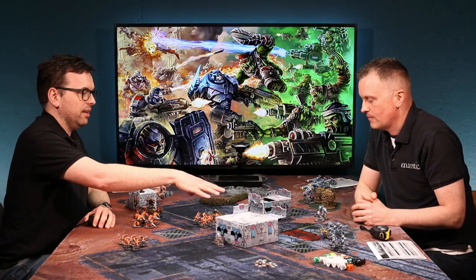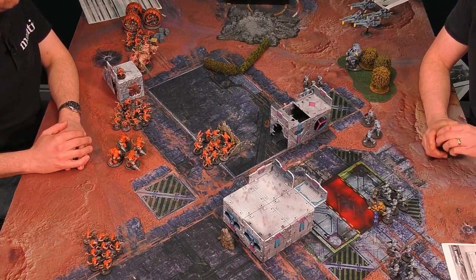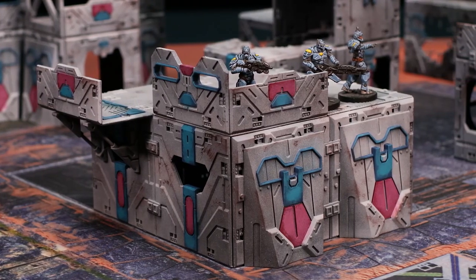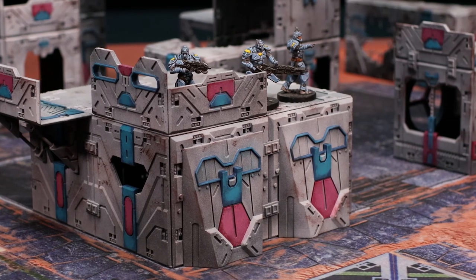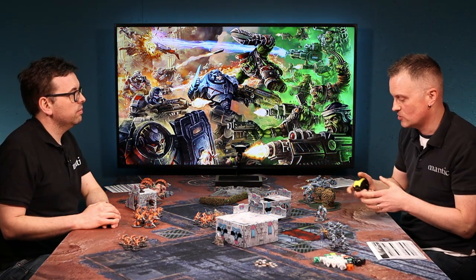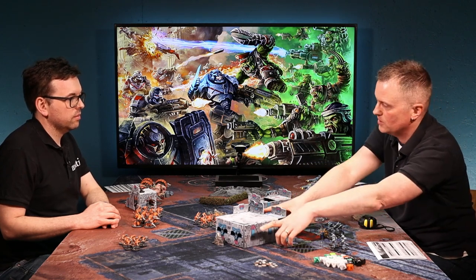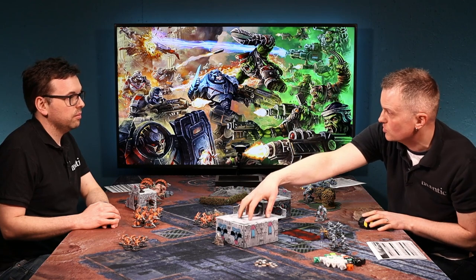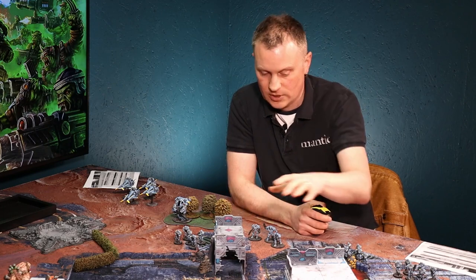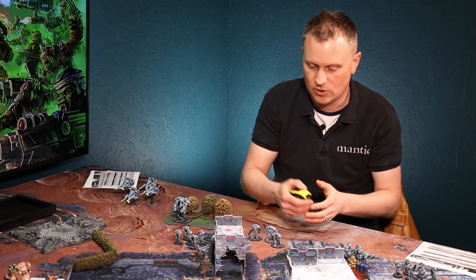Can you move into buildings or on top of them? Buildings and transport vehicles work in a similar way. In some scenarios you can enter them, some you can't - but typically you can, and they will have a capacity, maybe capacity 10 or something like that. On a larger building you'd split it into zones - perhaps a ground zone and a roof zone. A unit can enter from any point on the building as long as your leader can reach it and it's not already occupied.